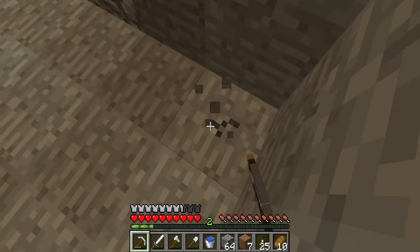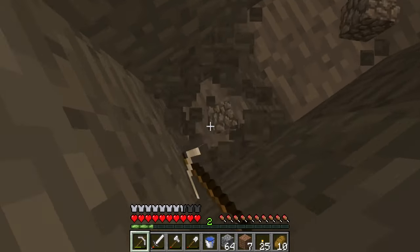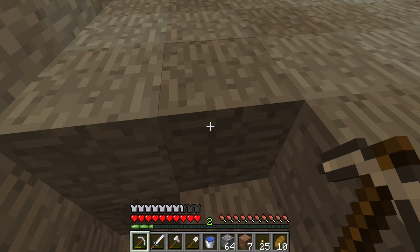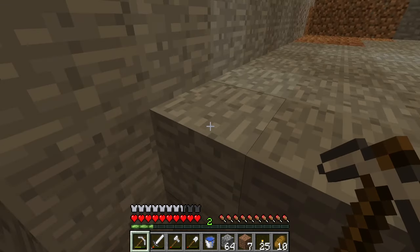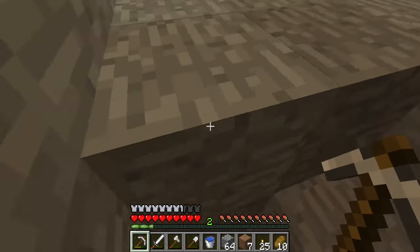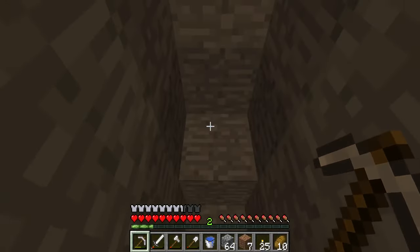Okay, we got the wall dug out, now let's get this bottom part dug out. You want to go three blocks deep — you have to do at least three. If you do two they have a chance of knocking each other back up, whereas if you do three they can't, even if they hit each other.